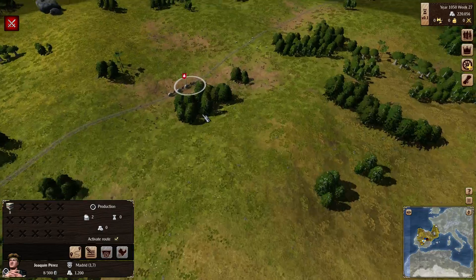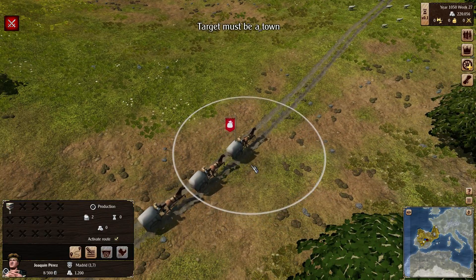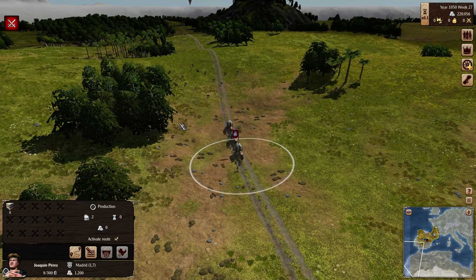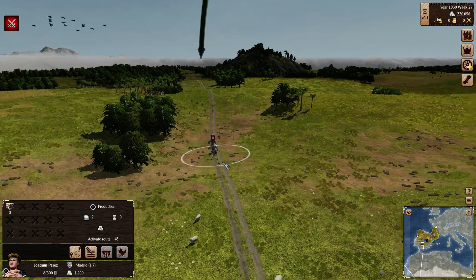So we have our trader. He is on his way home. Look at him, he's got his little caravans. Now you can change the way that you're looking — you can hold down the middle mouse button to change your view angle and actually check stuff out. You can look at the sheep, do all that.